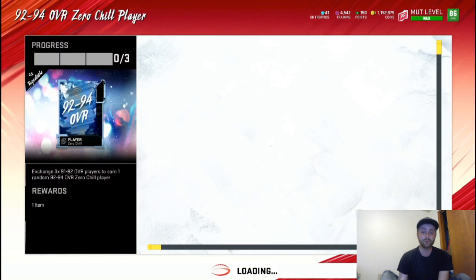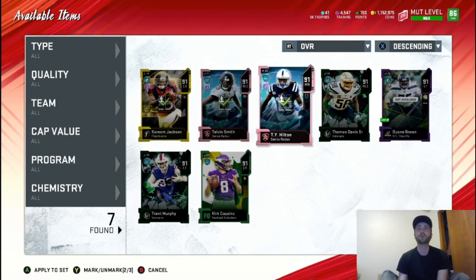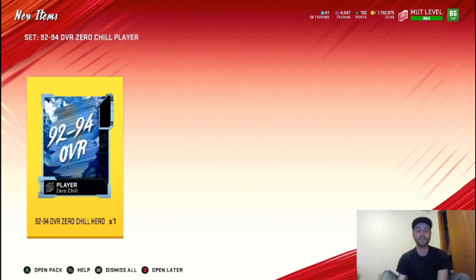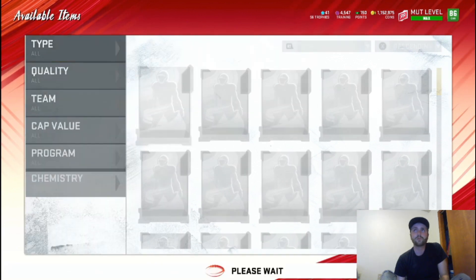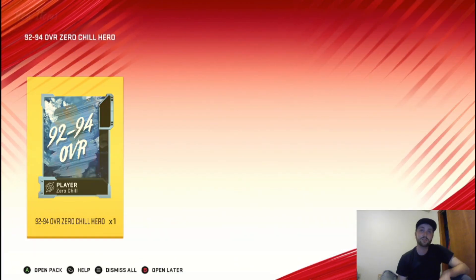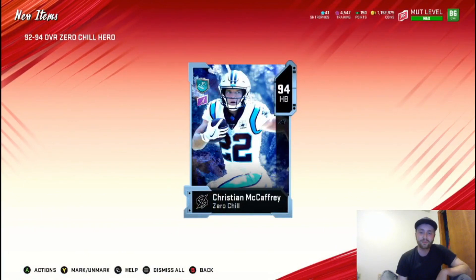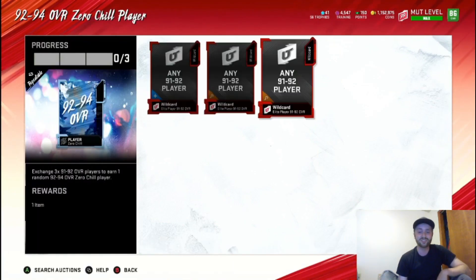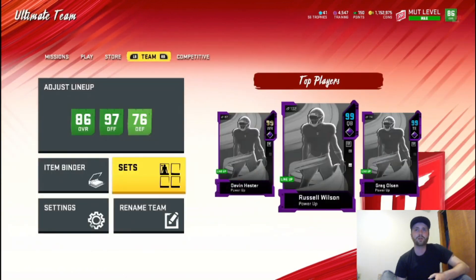We're going to do three of these packs and see how much profit we actually make. Doing this cost me a little under 180k. If we just get one of the bigger pulls, we are going to be swimming in profit. As we get a Christian McCaffrey — huge pull! Like I said he's about 110k, so we are guaranteed to make profit during this video. Even if we get the two worst pulls on the remaining packs, we will still profit.